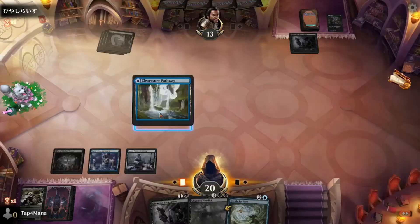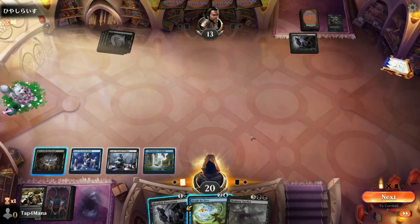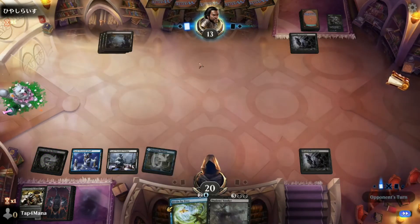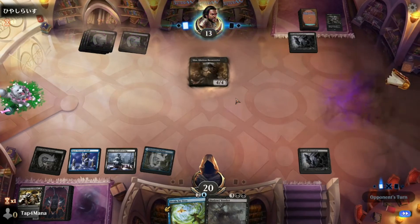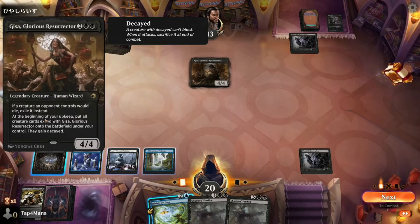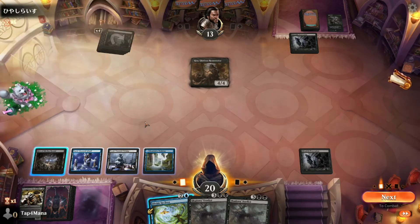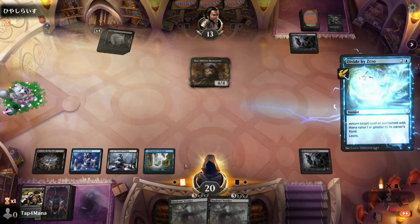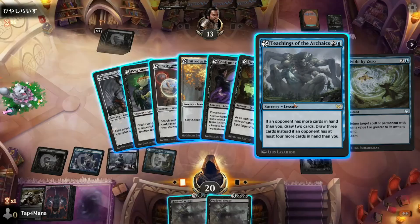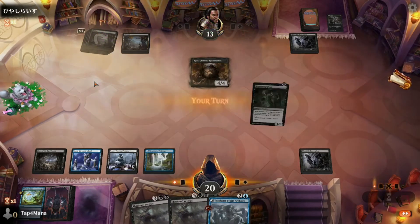So right now I should probably put this on the field, especially if I have a Shadow's Verdict coming — that's what I'm gonna do. Worst case scenario next turn I'll Divide by Zero whatever he puts on the field. Gisa — so I really need to do this right now, just because that means next turn he's gonna have to do the exact same thing. I'm gonna use Teachings of the Archaics just because he has more cards in hand than me.